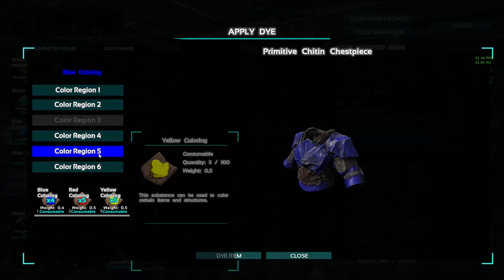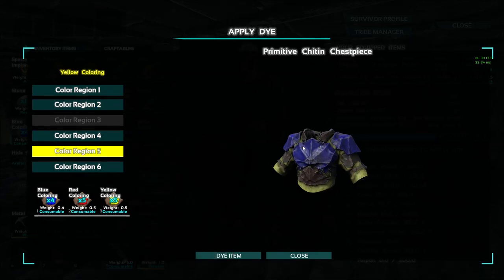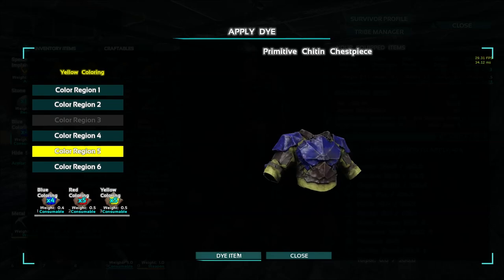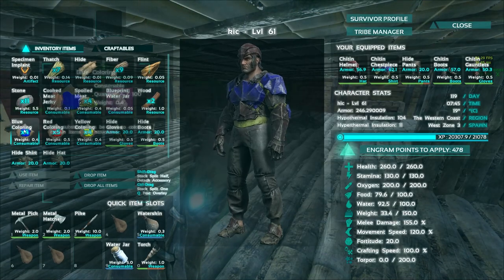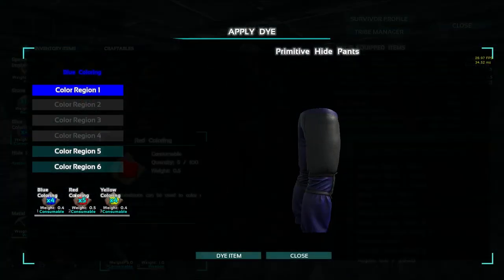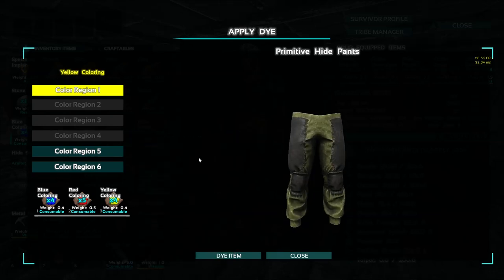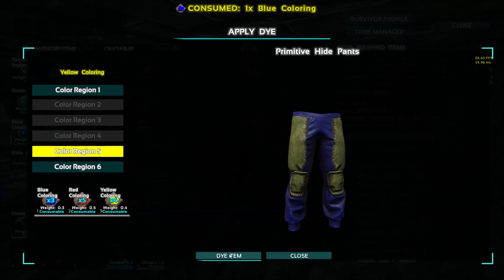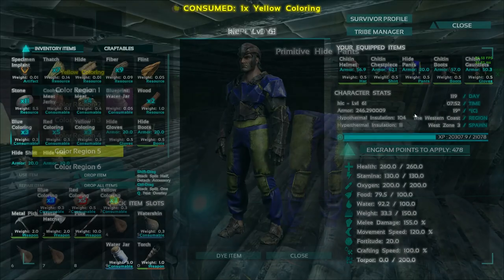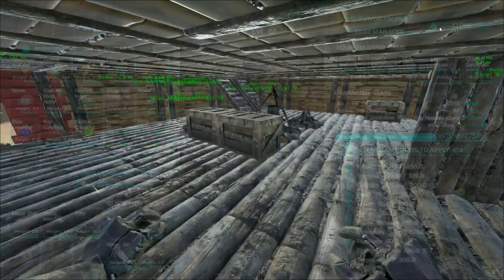Maybe we should switch to some other color somewhere. What would that look like as yellow? That doesn't look too bad - that's nice and noticeable. We're just going to do that, and I guess we'll color the pants for the time being too. I'm going to do mostly yellow. We can go ahead and do yellow there, and we'll say that's good enough for now because I just don't have a whole lot of dye.